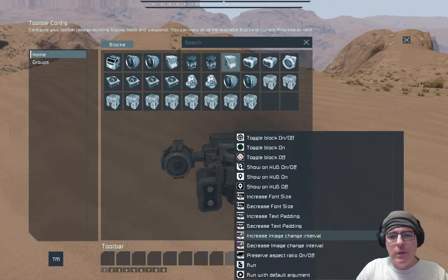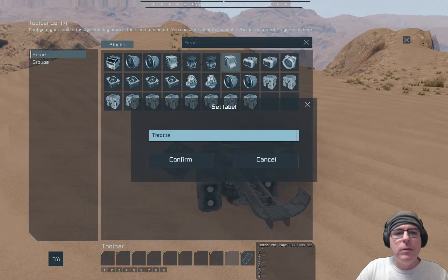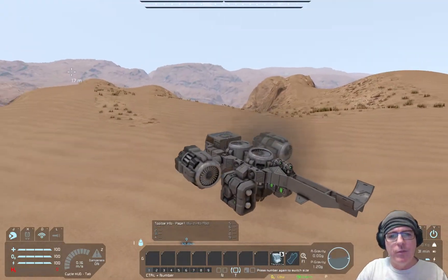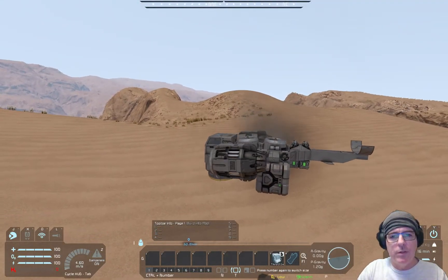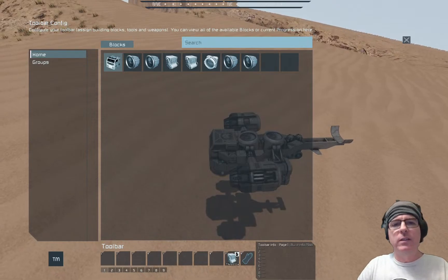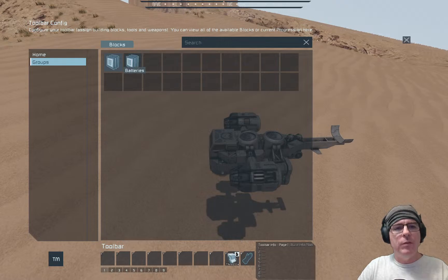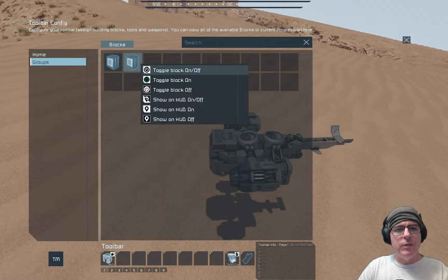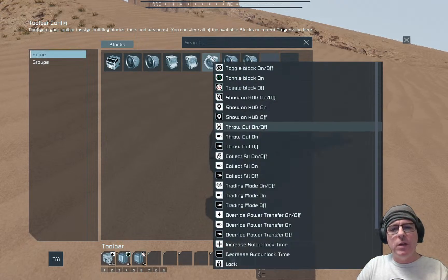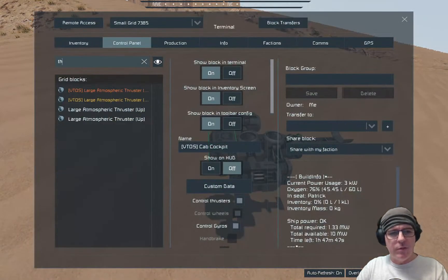Setting up the hotbar: 'Run here' — call it throttle. This is what happens when you first install it: those thrusters are pointing backwards. If you put fixed thrusters on there, that's expected. Also adding VTOS batteries recharge, VTOS on/off, and switch lock to the hotbar. Making sure the right clusters are included.